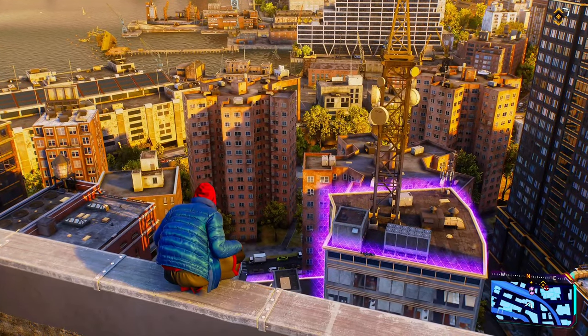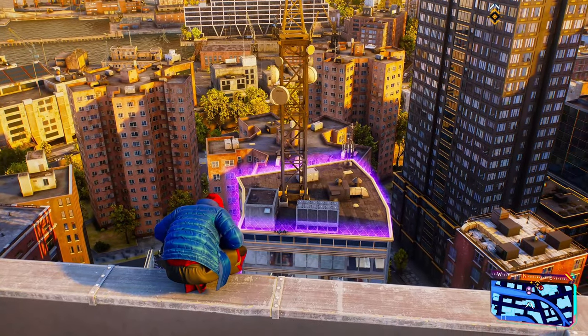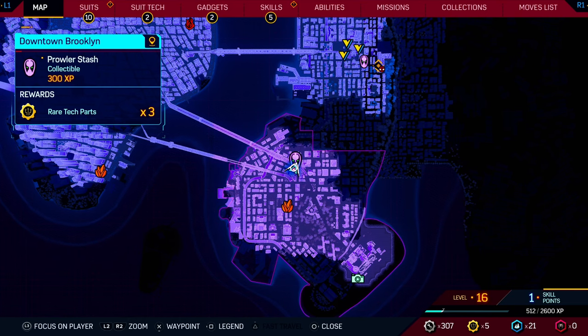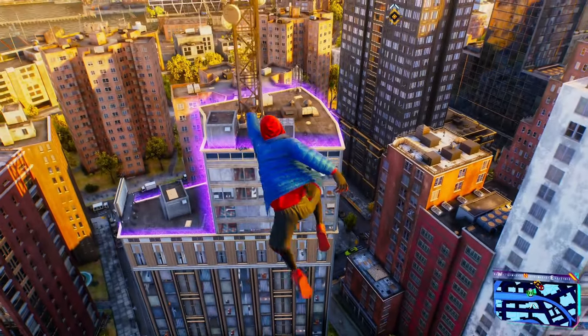Thankfully, these stashes are pretty easy to find. They have a giant glowing purple thing around the building that you need to go to. The first stash you'll be able to acquire when you talk to Uncle Aaron at the beginning of the game as Miles Morales. The first one we're going to go over is in downtown Brooklyn at the bottom right corner of the map. If you head to this location near these two bridges, on top of this building, you're going to be able to acquire the second stash.